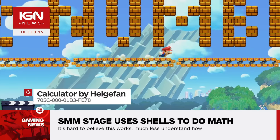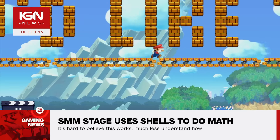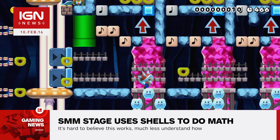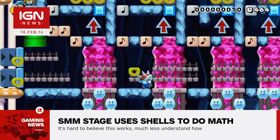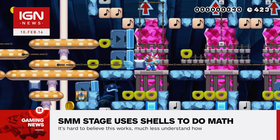Only the beginning of the stage is interactive, with players taking Mario through columns to select the two numbers they'd like to add. The rest seems at first like any number of self-completing Super Mario Maker levels in which the player must not move. However, the automatic flinging of shells and breaking of blocks actually hide a maddening maze of logic gates to produce a result.